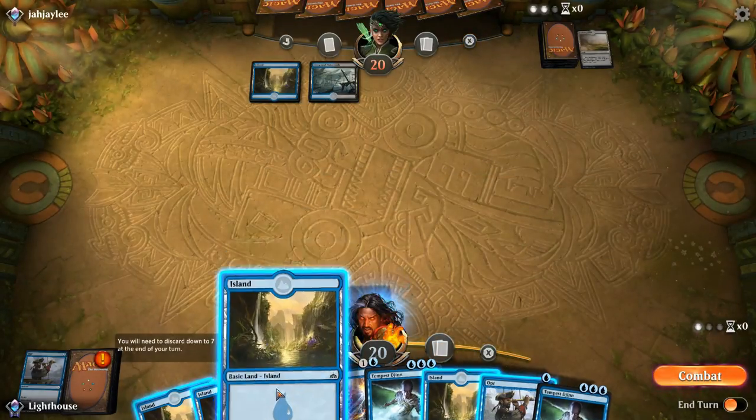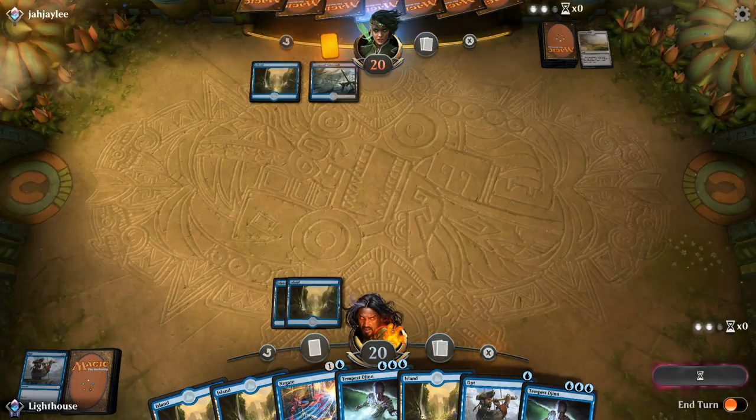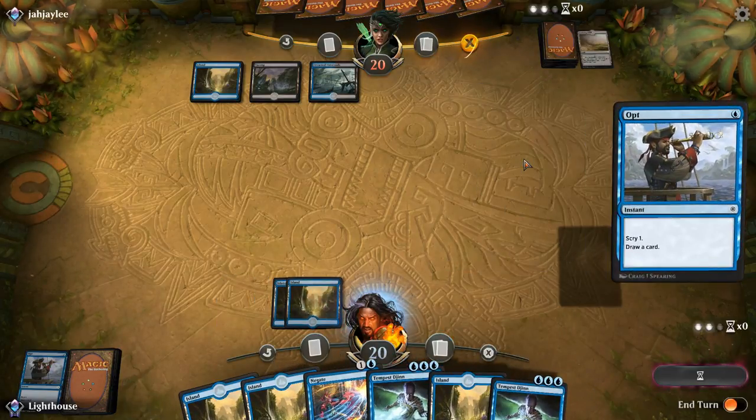The next turn comes up, I play another Island, and once again don't cast the Opt. This time I actually do have a card I can cast on their turn if they try something, which is Negate. If they try anything special that is a non-creature card, I can simply Negate it. They don't do anything, so I decide to Opt.